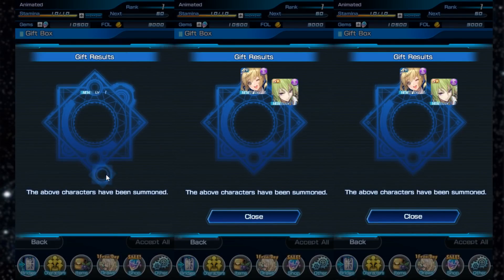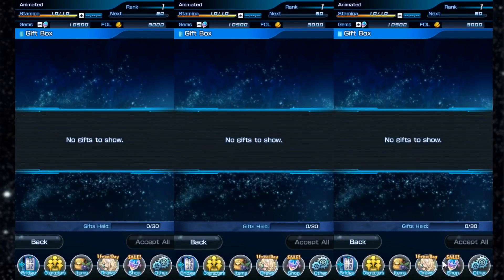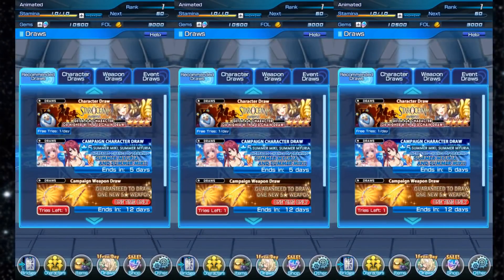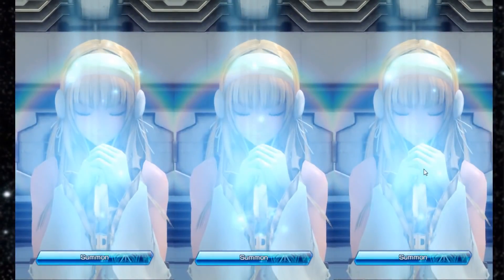Let's go accept them. Alright, so it'll give us two multis and one single to re-roll on. We're going to go ahead and do that. Hopefully we get what we want. Let's start with the free single and then we will do our two multis.